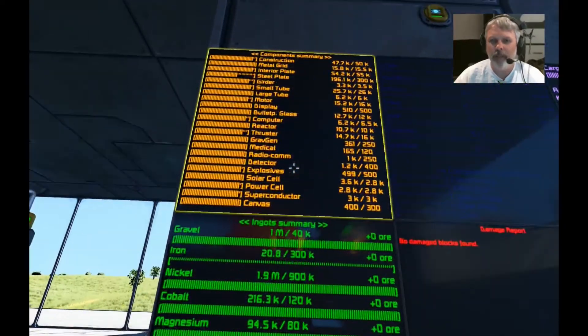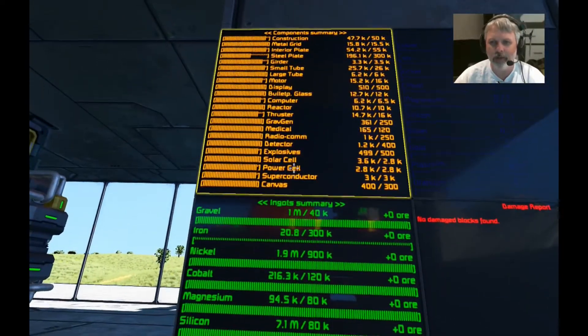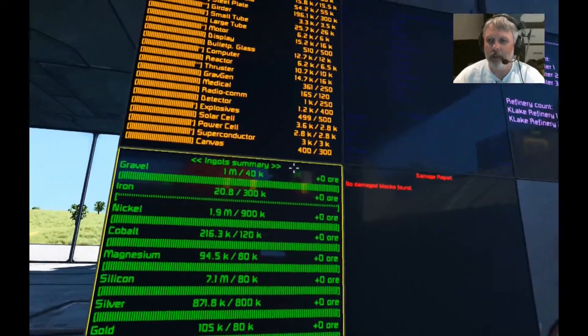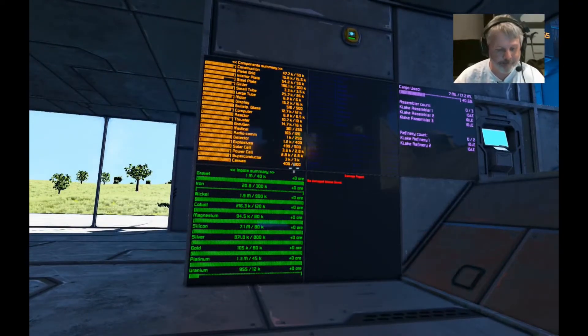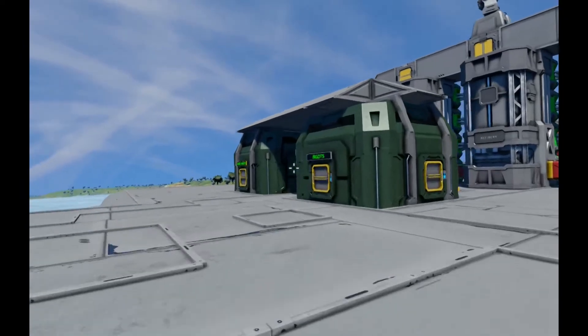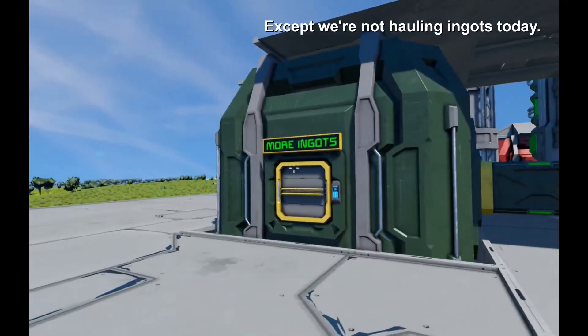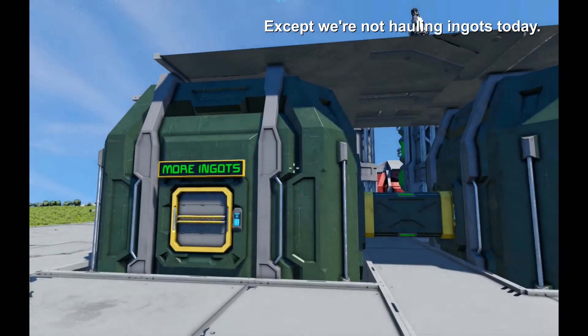I pretty much filled up my quota here - ran out of iron, so I guess we're good to go on steel plate. That's about all we're gonna get anyway. We've got almost 200,000 steel plate, everything else is looking good, so I think it's time to move some stuff. All our ingots are in this container here and also in this one - we've got lots of ingots.